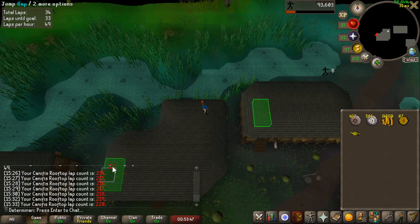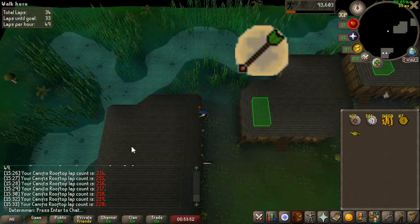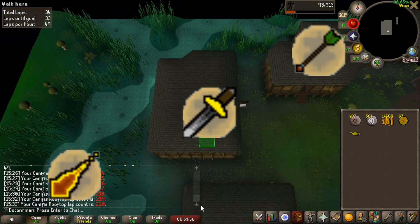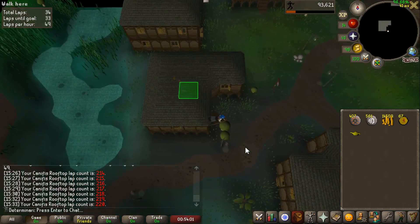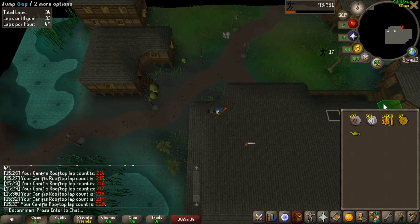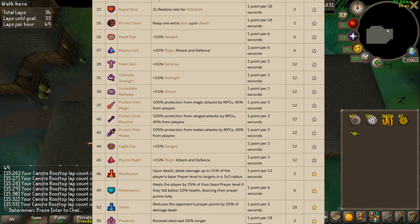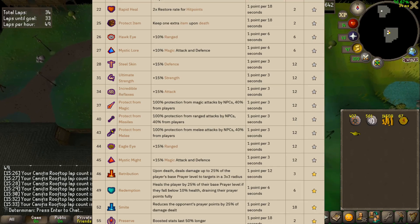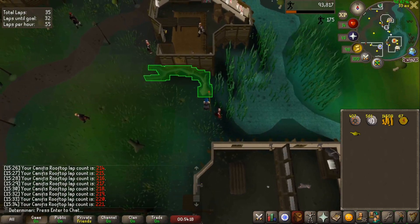After getting 40 agility comes the first meaningful grind: unlocking protection prayers. Many RuneScape players say the game doesn't even begin until you unlock protection prayers, and I'm inclined to agree. They unlock so much content and make so many things so much easier. There are three of them, unlocked at levels 37, 40, and 43 — protect from magic, protect from range, and protect from melee — and together they can grant immunity to all three styles of combat.